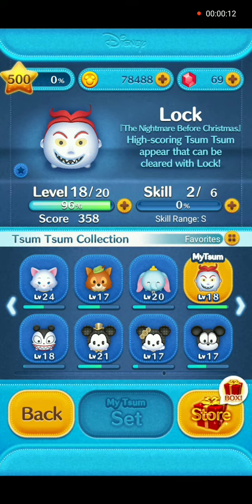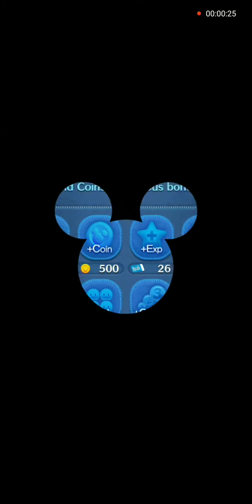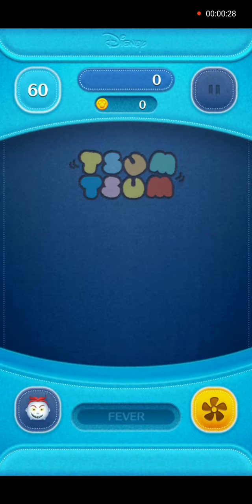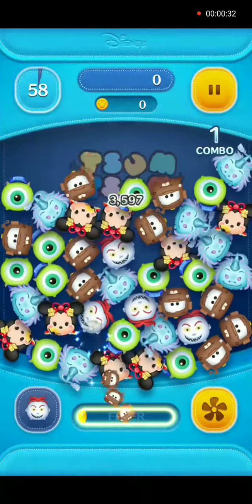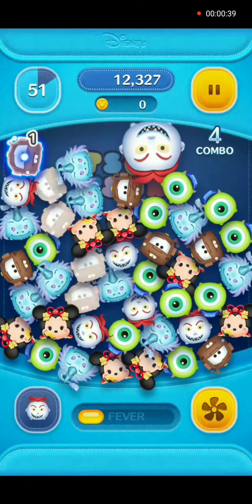His skill, when activated, is to ride around in a bathtub around the perimeter of the screen. And the path that he makes will turn into two high-scoring zooms that also can be connected to Lock.